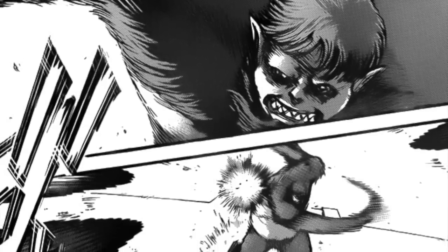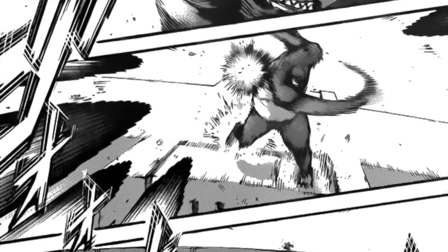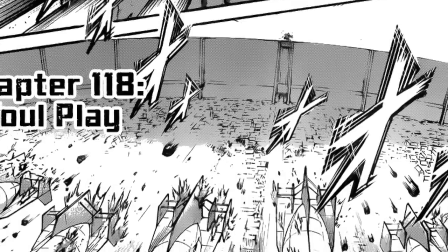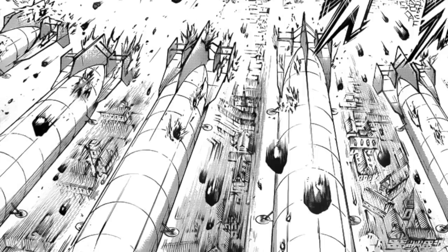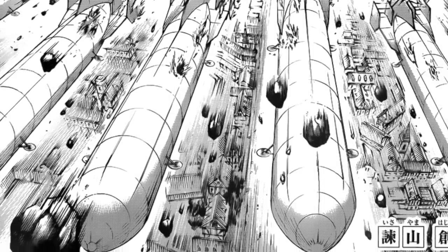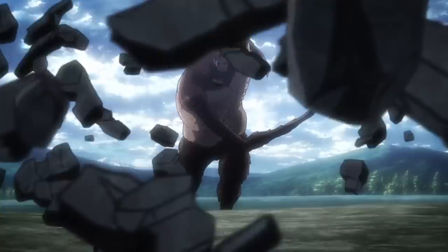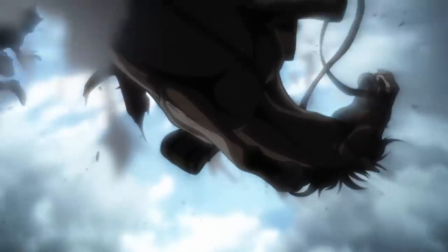At the start of this chapter, the Beast Titan brings down the blimps in complete wreckage. The prediction a lot of us had came true right away — this didn't even require Warchief Zeke to come down and do the whole Jaeger team-up thing. The Beast Titan was just taking the crust off the wall as if peeling a freaking orange. Notice this matches the exact same pose from the recent Attack on Titan season 3 anime — WIT Studio will definitely reuse this for season 4, if they stick around.